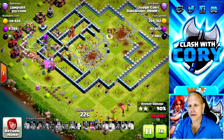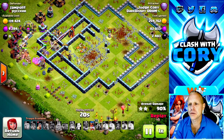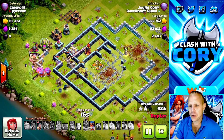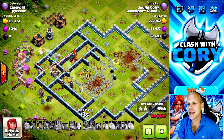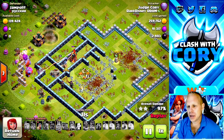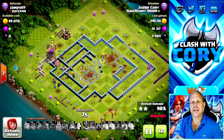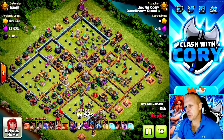We have the Royal Champion left, we still have the Royal Champion ability, the King is full health with a whole pack of barbarians moving around the outside. We'll pop that Royal Champion ability - she's going to be able to take out this last multi for a nice easy triple.